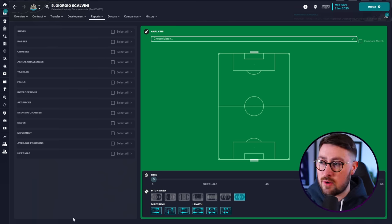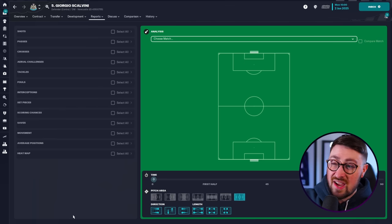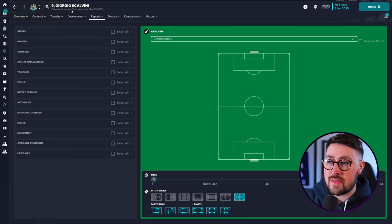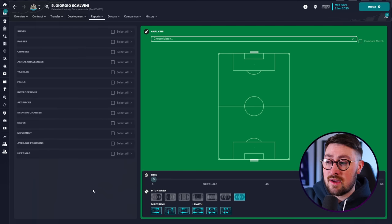But did you know, if you go to Analysis here, this screen appears. Be honest - if you've never bothered to look at this screen, let me know in the comments down below. I don't think I've really looked at it at all in this save. I've been playing around with this screen and I've realised it could be so useful for your saves - when you're tactic building, when you're trying to work out where things are going right or wrong especially. I've clicked onto Scalvini, who is my right-sided central defender. I want my central defenders to be ball-playing defenders - I want them to get the ball from the goalkeeper, playing out from the back and starting our attacks from defence.